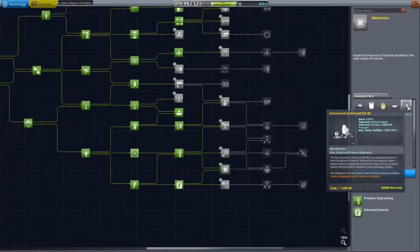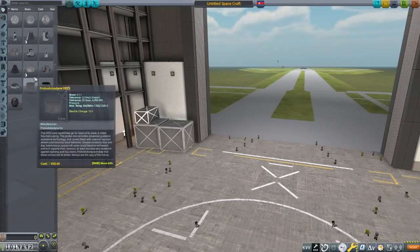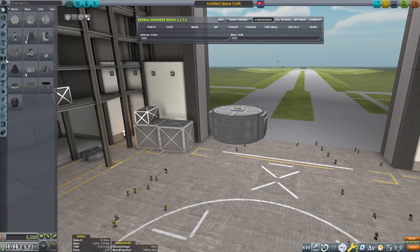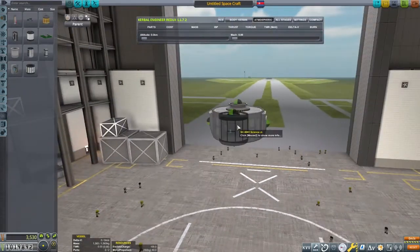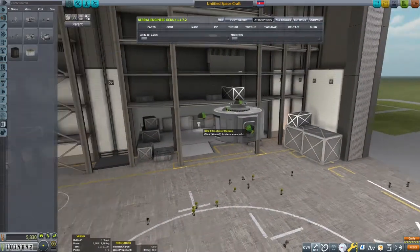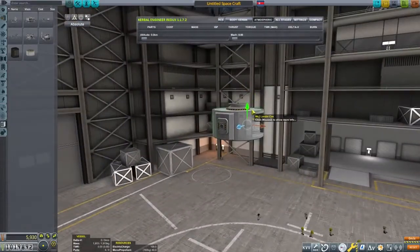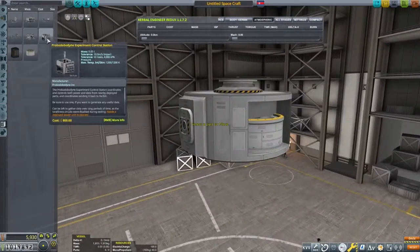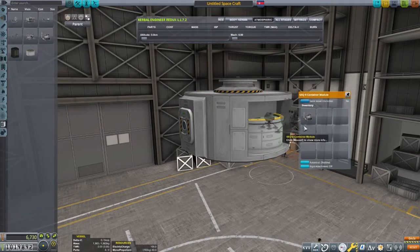With our science points spent, we can go to the VAB and build our crafts for this mission. Since we need to rendezvous and dock two craft in orbit of Minmus and plant a flag there, we can build and launch a lander for that purpose. We should also take advantage of this opportunity to get more science points. We can fill this lander can with experiments, including the new seismic accelerometer. We also unlock some new breaking ground surface experiments and will add those to our craft as well.